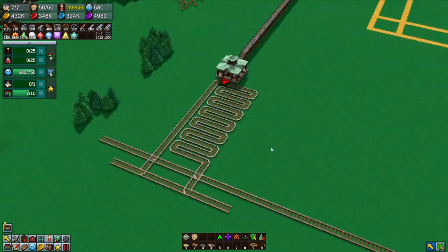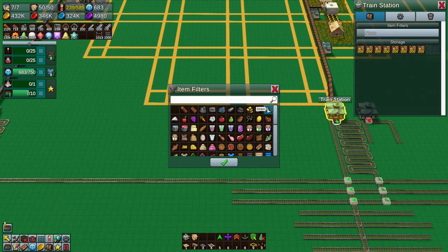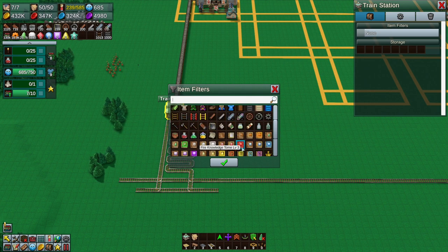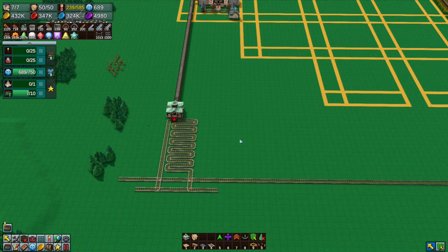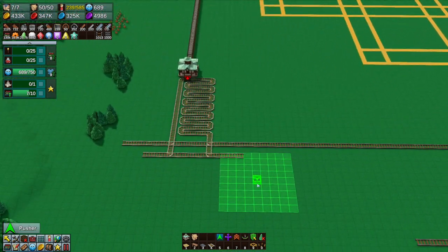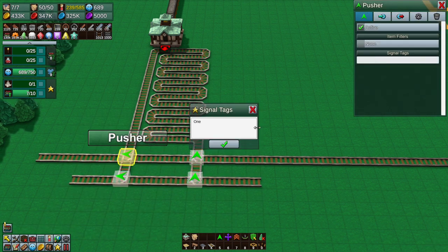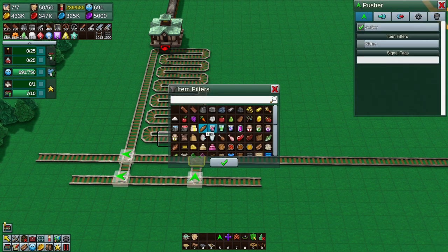That track is for meat. I want to filter these guys just to make sure no train drops off anything it shouldn't. For the sake of paranoia, just so nothing ends up in there that shouldn't be there and messes the system up. So like that — then we get a pusher. This gets tagged with one, remember, not the presenter. Also don't link it to other things. This is two — this gets a filter of beef.